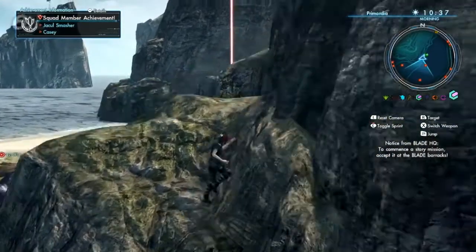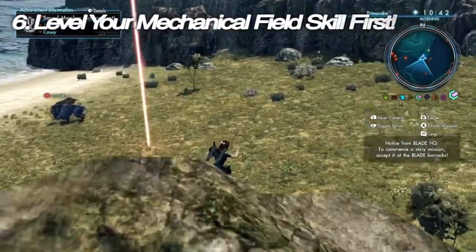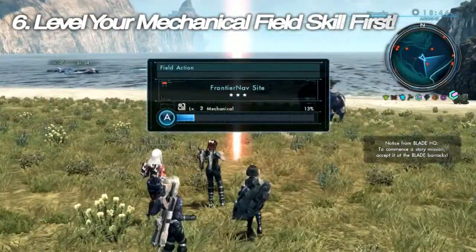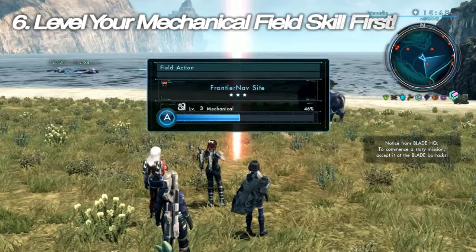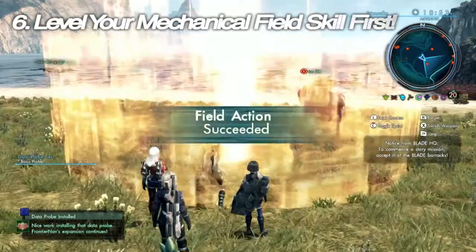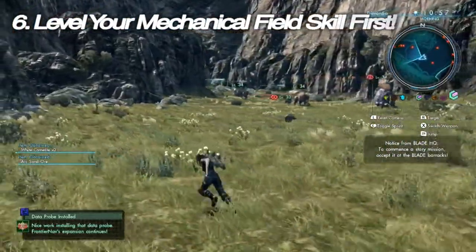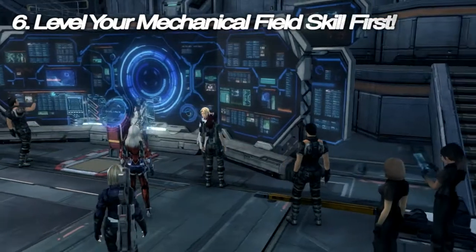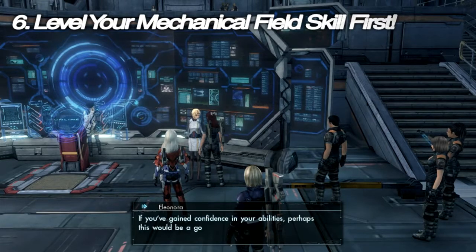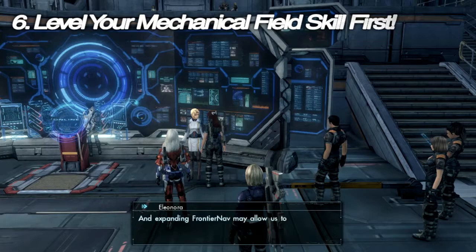Tip number six: level your Mechanical field skill first. The Mechanical field skill is required to place probes — even some probe sites in Primordia require at least level three Mechanical field skill to install. This is definitely the best field skill to level first. You can increase your field skill levels at Eleonora next to the mission board as you level up your blade rank. Remember, Curators and gathering collectibles can get you fast blade levels.